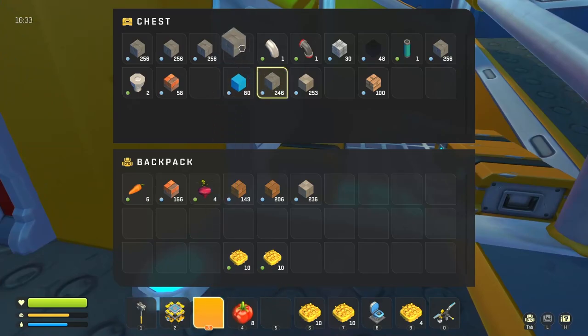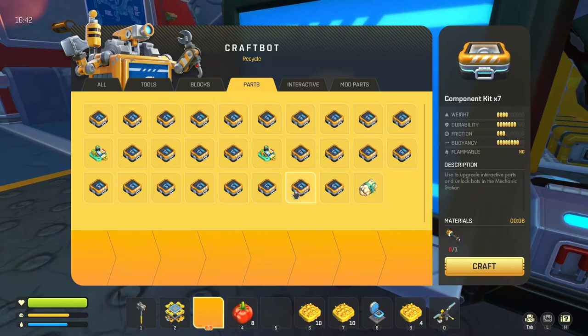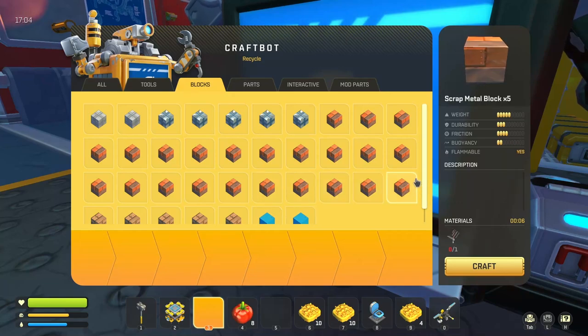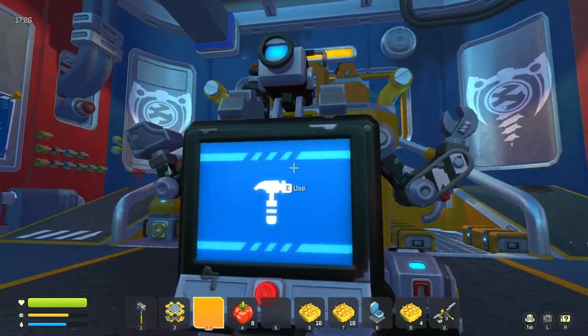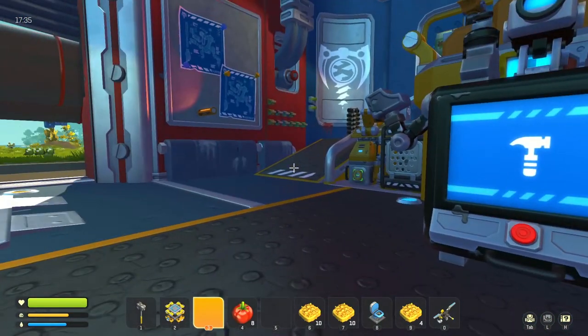I thought it would be more limited, honestly — that's where my amazement came from. You can filter specifically to parts like suspension, seats, and mattresses. On the block side, we can get scrap from decent stuff — five from the top of an antenna, 50 from a cooler! And those greeny heads are now something beyond just wall mounting. I wonder how well it works integrated with the craft bot.